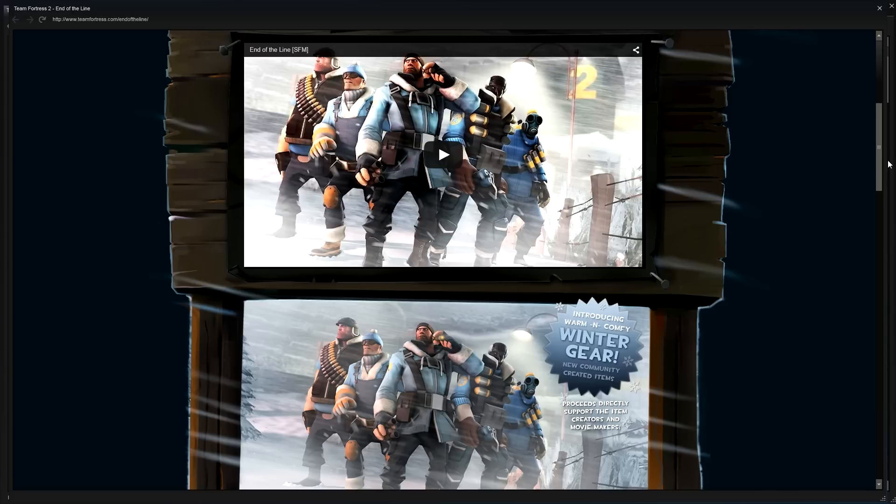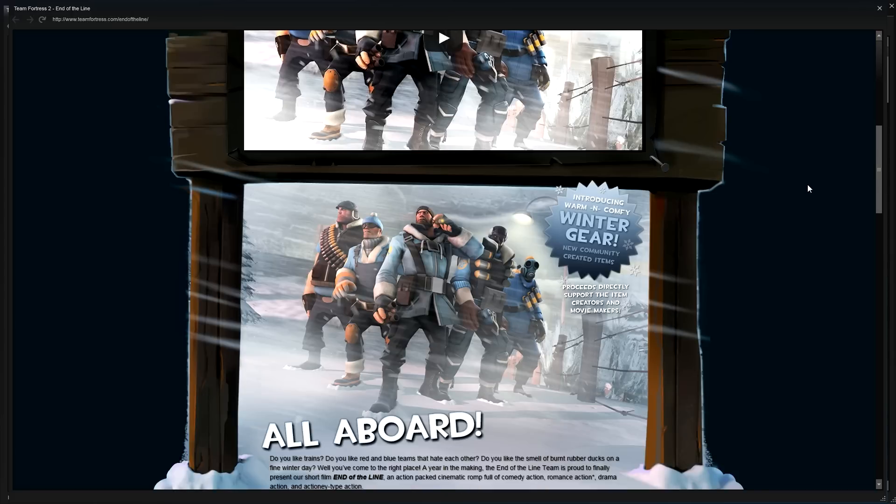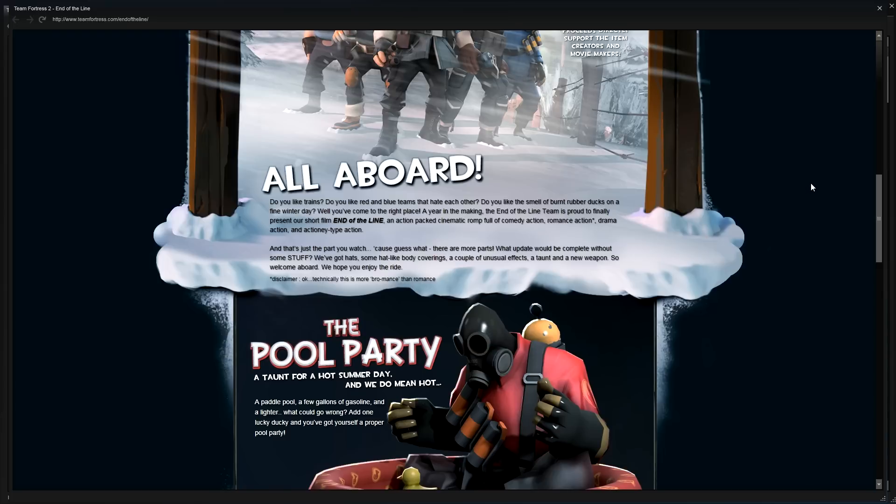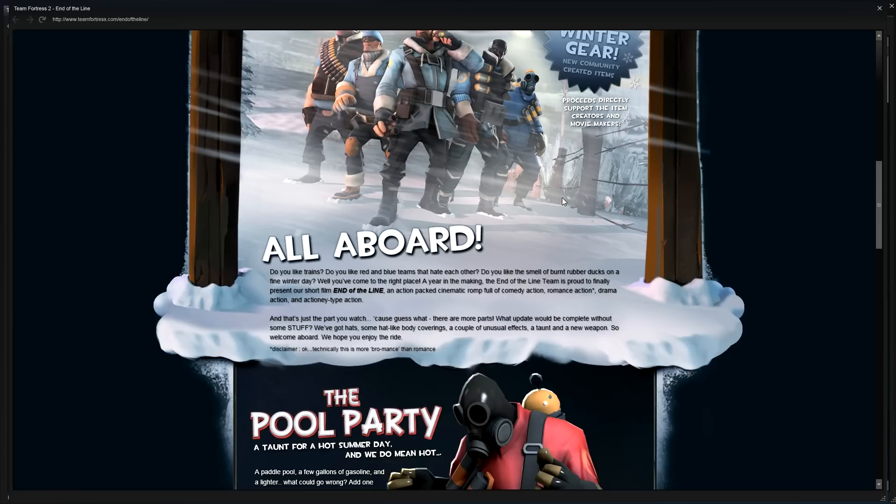Basically the main thing going on in this event is they have these ducks that you collect, and you can equip a special duck to your action slot — which is what you saw me buy at the beginning. That gives you a higher level, which makes you get more duck tokens and increases the chance of duck token drops. I'm not sure what they do yet, but I wanted that.